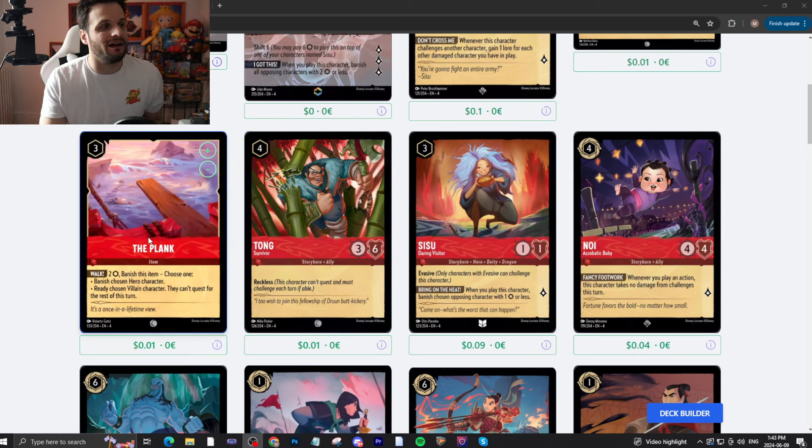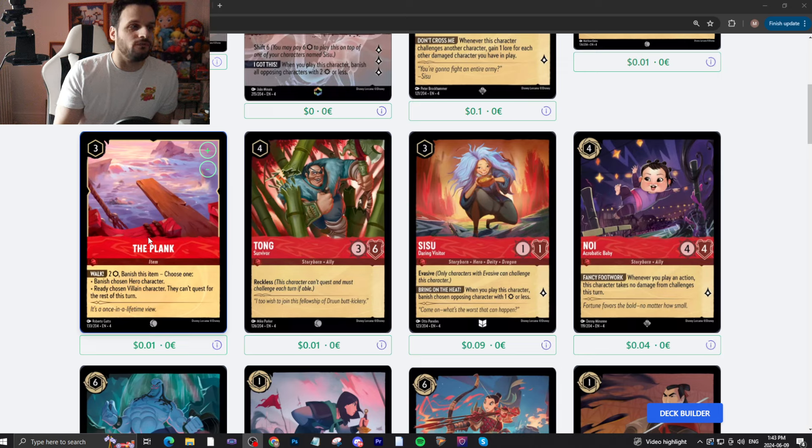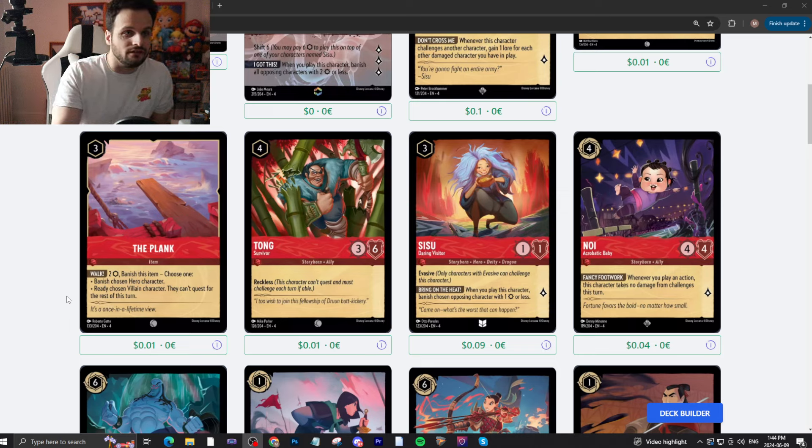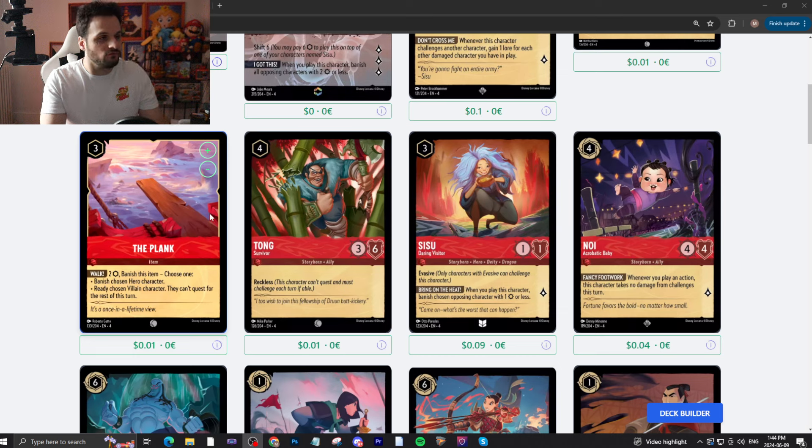The Plank — a three-drop uninkable item. You pay two and banish it. Choose one: banish a chosen hero character, or ready a chosen villain character — they can't quest this turn. I love items like this. If you're playing Ruby villains, you're probably playing this as a four-of. But it has the extra benefit on top of that to banish a hero. If there's a really annoying hero on the board, you just kill it. That's really nice design — one effect is something you can build a deck around, and the other is just a payoff bonus.